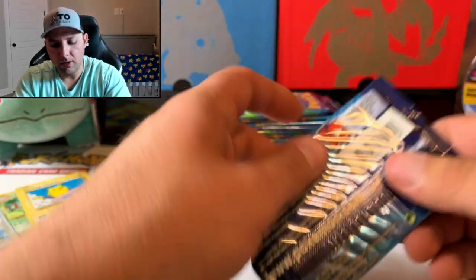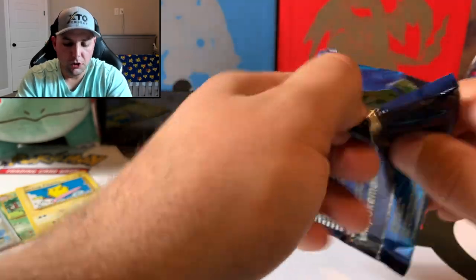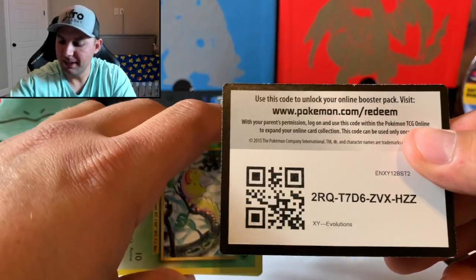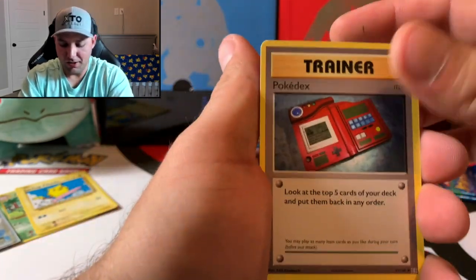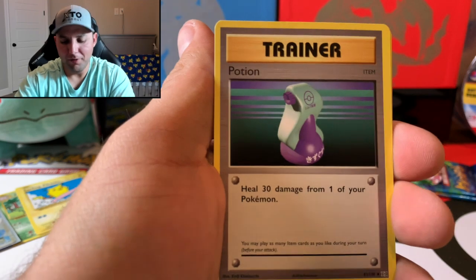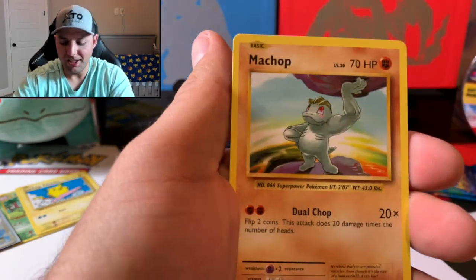Three packs to go on this half — halfway point. Super excited about tomorrow, guys. We will be getting into those Sword and Shield starter tins. Please don't miss that — we'll check out the promo cards that come with them as well. We have every promo card from the Sword and Shield set, so those will be the four additions we need.